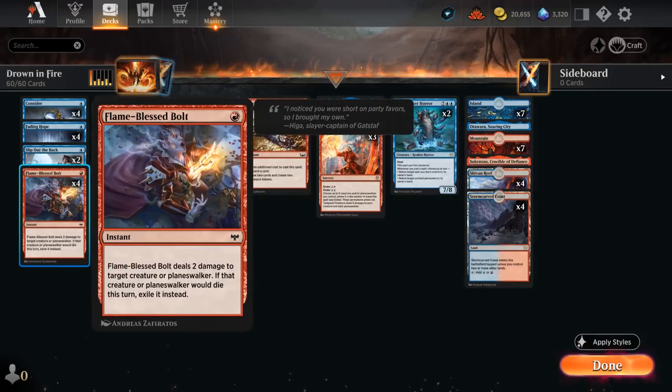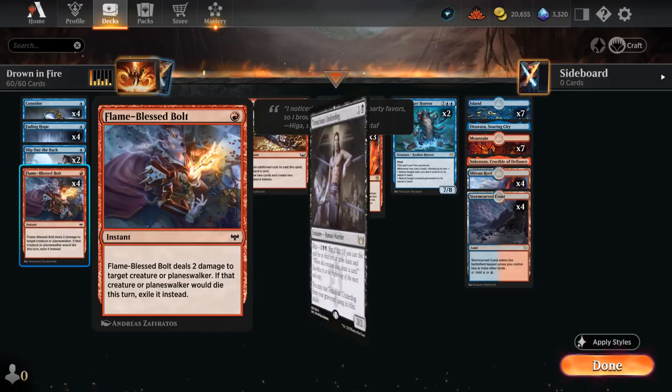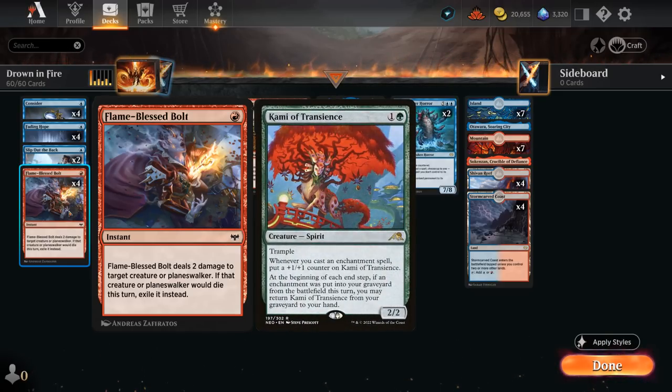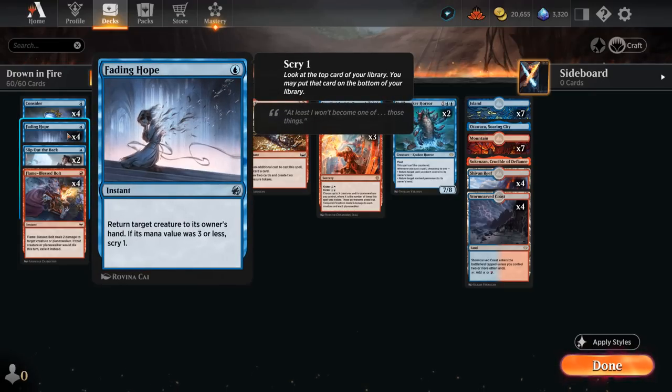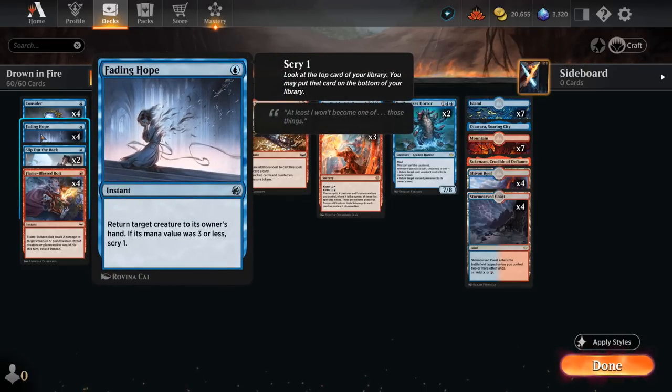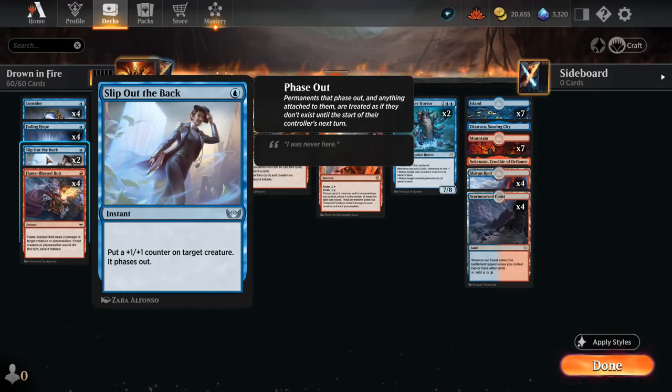We also have four copies of Flameblast Bolt as our one-mana removal of choice, dealing two damage to a creature or planeswalker and exiling it — excellent against recursive threats like Tenacious Underdog and Kami of Transience. We've got a bounce spell with Fading Hope, which can also save our own creature from removal. If we have Leer in play and the opponent tries to kill it, we can bounce it back with Fading Hope and replay it. Two copies of Slip Out the Back are better suited for saving our creature from removal, phasing it out and putting a plus-one counter on it — also helpful against sweeper effects.